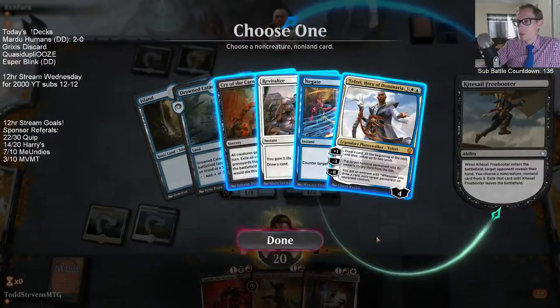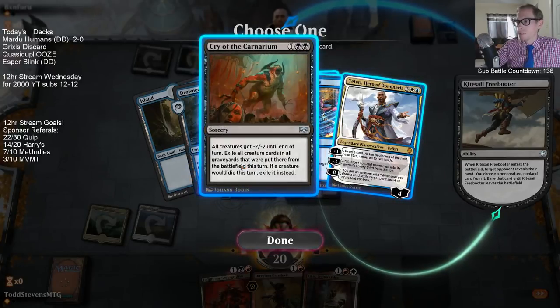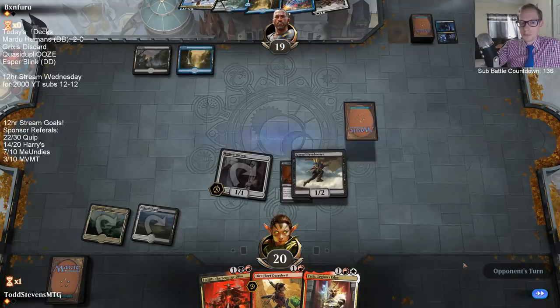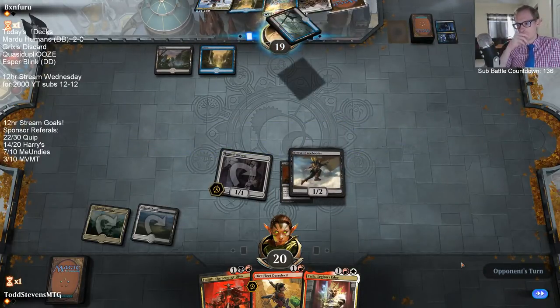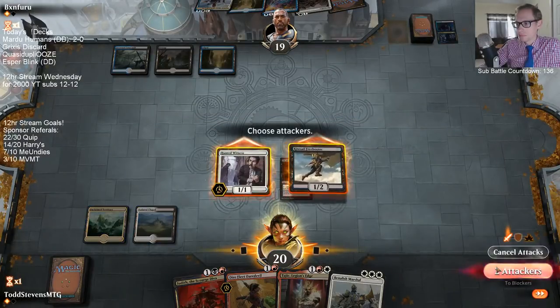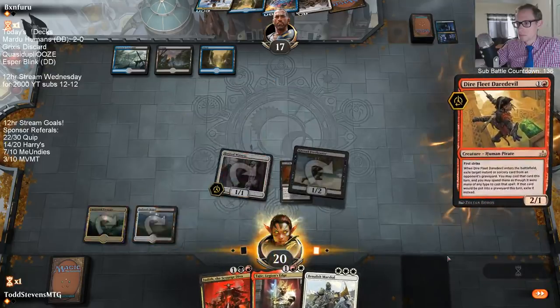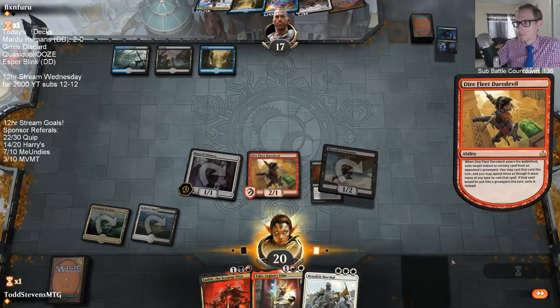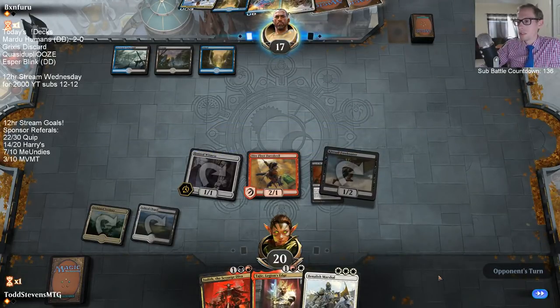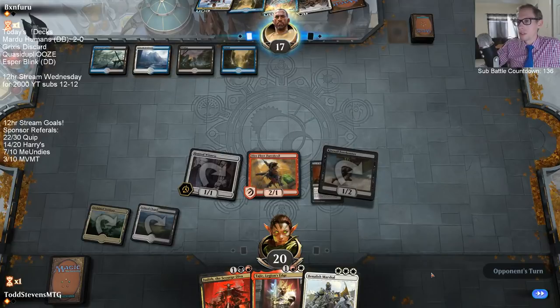This is why Freebooter isn't that good a card — Negate? Well, I don't have any spells. I guess we get Cry of the Carnarium. Our opponent hasn't found white mana yet, even with Discovery — that's really good for us.